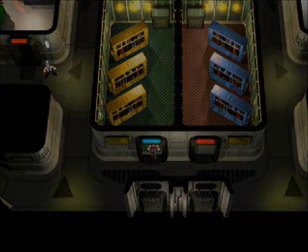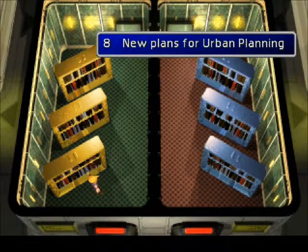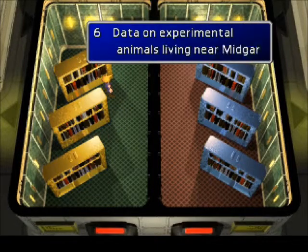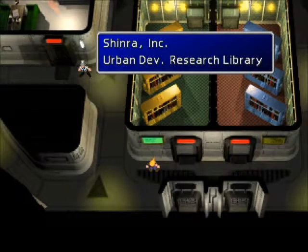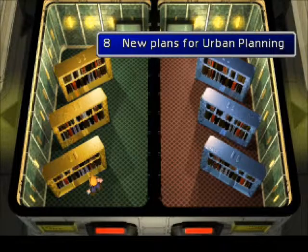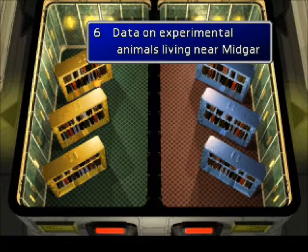Here's how you try to figure it out. Each one of these is a library of a specific topic. We'll come out here and read the sign — this is urban development research. One of these files was not about urban development research, though. It was about urban planning, reactor construction, and data on experimental animals. Chances are it was that one. And you notice there's a number six on that, so we take the sixth letter, which is the letter N, and we keep that.